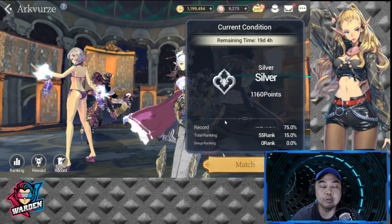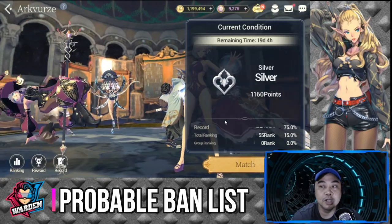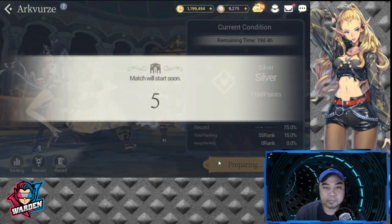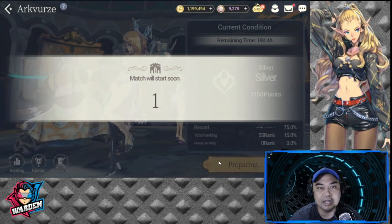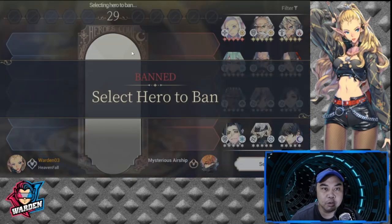Tip number two: be prepared with your probable ban list. Selection time in this game is very quick. Let me show you a sample match — you only have about 30 seconds to select a hero ban.